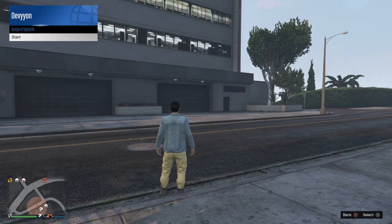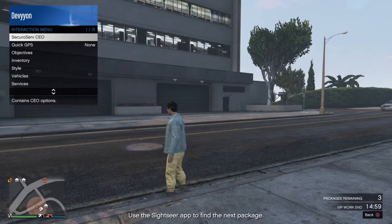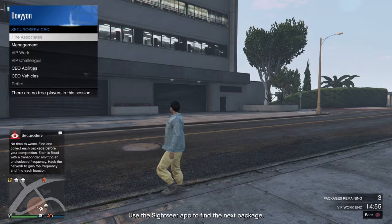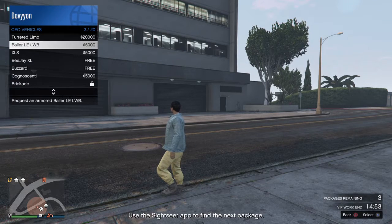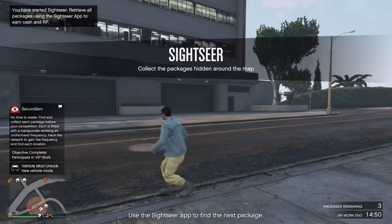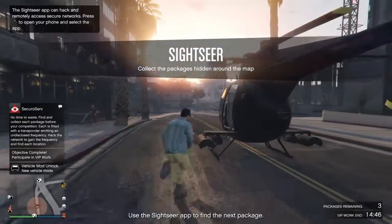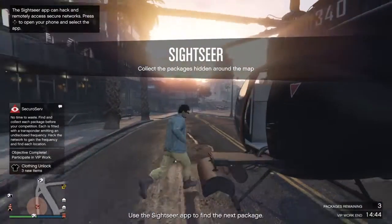There it is, down there. So I bought a Buzzard recently, so it'll be much quicker to get around instead of just driving. It's right here. I like how it's free when you buy it from the Warstock site, so you don't have to pay like $25,000 every time.